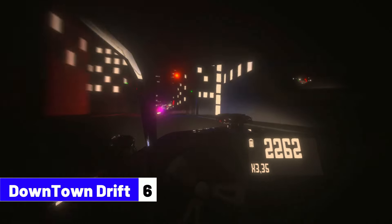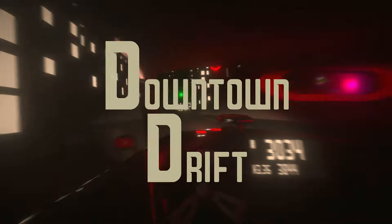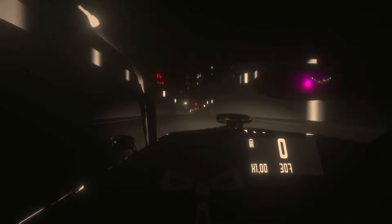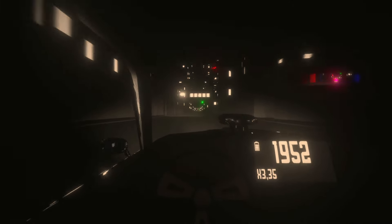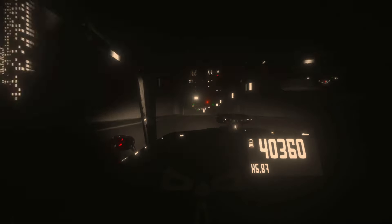Coming up next, game number 6 is Downtown Drift. This game is like Pac-Man meets first-person racing. Your goal? Score as many points as possible by drifting while being chased by the police. Each drift earns points and increases your multiplier, but watch out — crashes reduce your limited health. Features include fast-paced racing with intense police chases, realistic car destruction, and a global high-score ranking to compete with friends worldwide. Stay updated on development progress by joining the community group, Discord server, and following on social media.